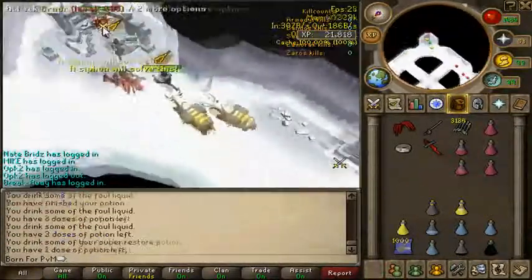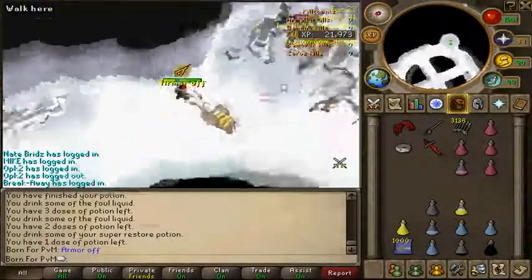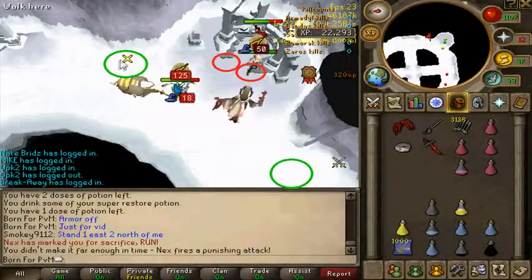Once you get to Cruor, have one person stand at her back while the other wears a dragon defender. Sometimes Next will melee you, resulting in you being closer to Next than the person wearing the dragon defender. If you're standing on the two green circles, the people in the red circles will not be affected by Next's attacks.